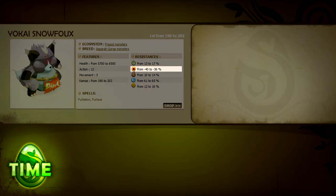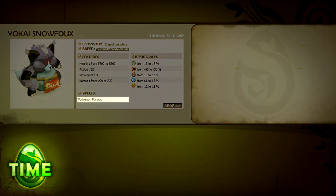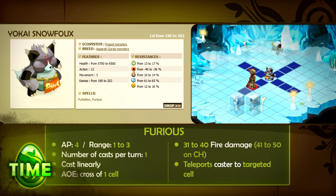The Yokai Snowfox is weak to fire and resistant to water. It has 12 AP, 3 MP, and 3 spells. Furbelow inflicts water damage based on the amount of HP the Yokai has already lost, cast in melee with a range of 1. Furious teleports the Yokai to an empty square with a range of 1 to 3 and inflicts fire damage in an AoE on all adjacent squares where it lands.